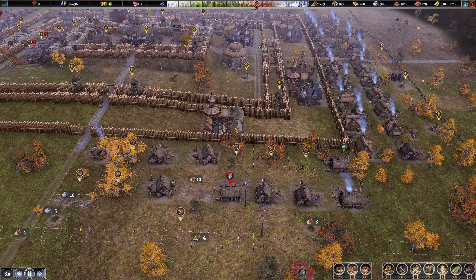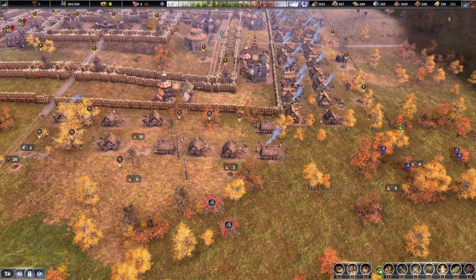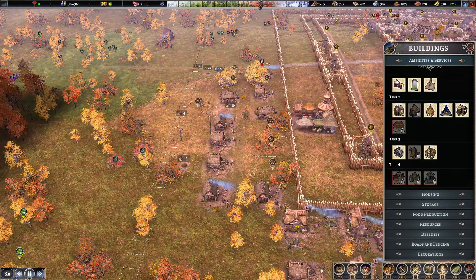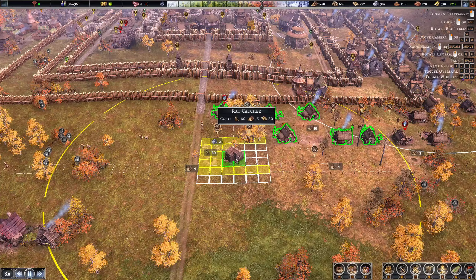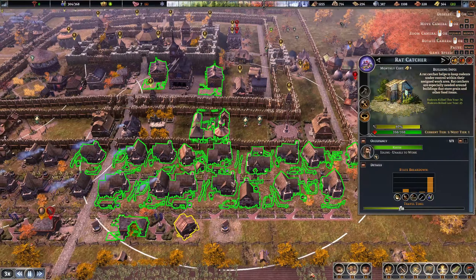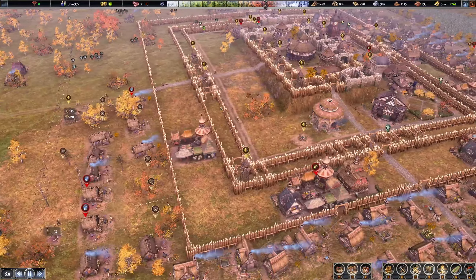Oh, I want that enabled — and look at that, perfect! That will give us a big influx of money too. Beautiful. We'll want a rat catcher over here for the next area. Eventually this next rat catcher will just cover the whole area — beautiful houses and money.